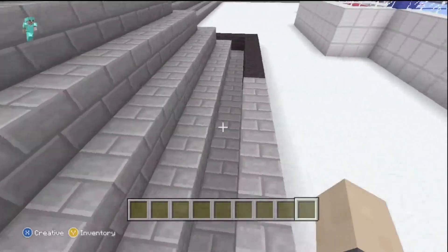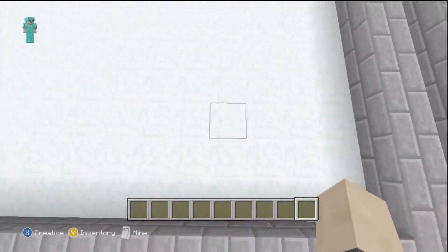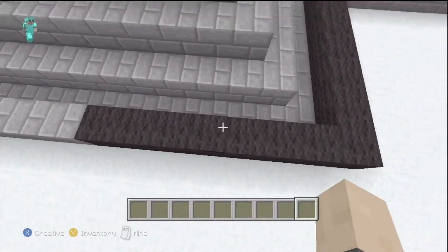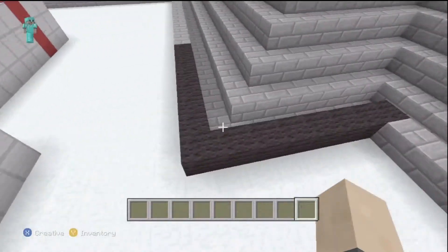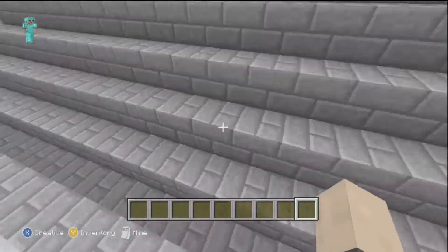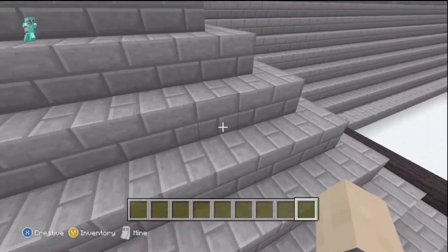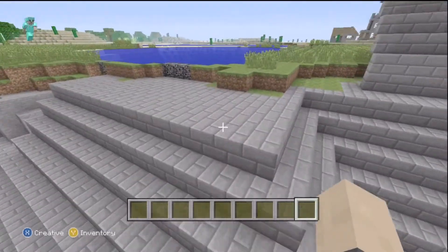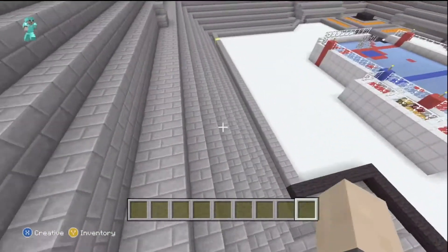Now let's get on to the features. The black wool — you might wonder why it turns into black wool right here — this basically marks out the batter's eye used in baseball. Usually there's a wall set up here, and it's a batter's eye so no one can sit there and distract the batter.